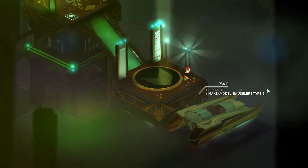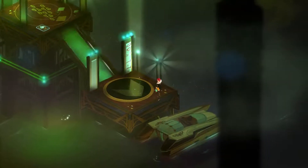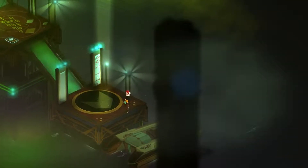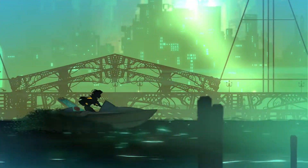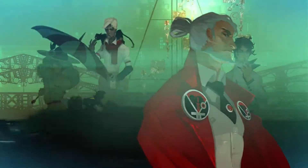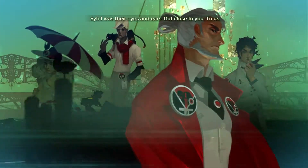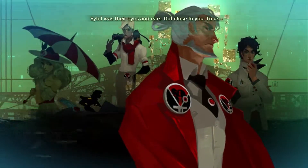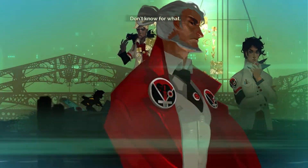We have a make-model Baudelaire Type 8, which I assume we're going to get in. We're riding in a boat across the bay to somewhere else. I guess we killed Sybil, so we're supposed to go after the other ones. Yeah, they're the bad guys.